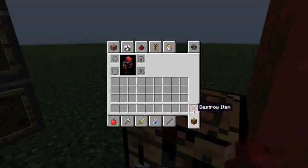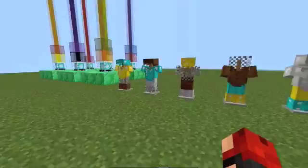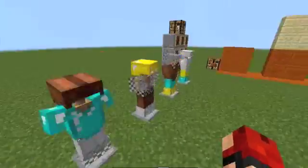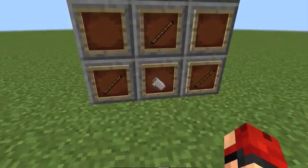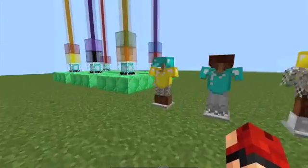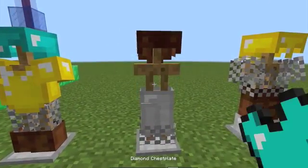The next big feature is the armor stand, which you see a lot of in other mods such as Bibliocraft. To make this you need six sticks in a pattern, and then one stone slab. You can put any combination of armor on it, and to get it off you can click on it and take it off.